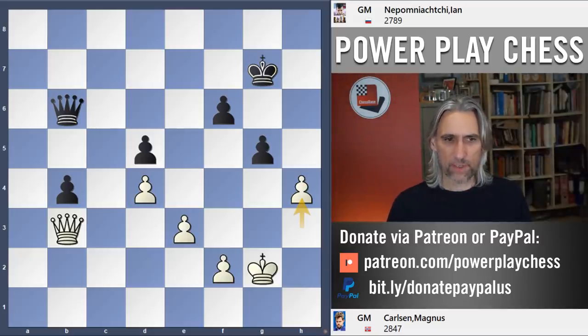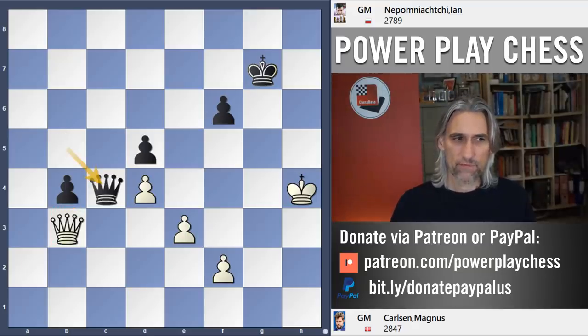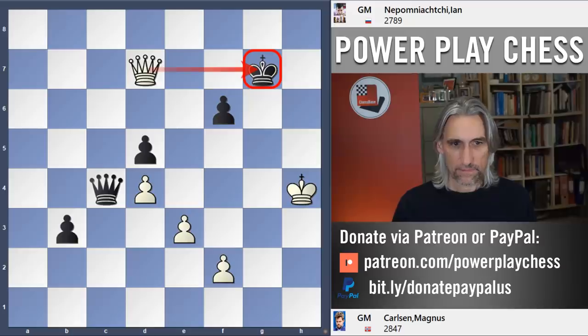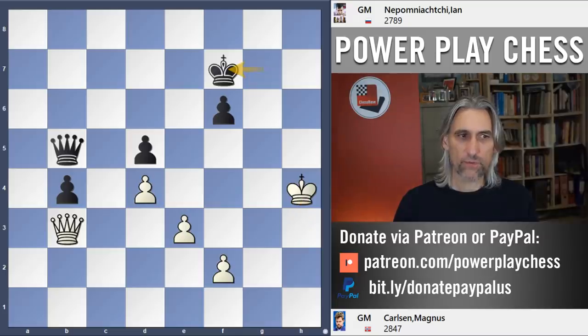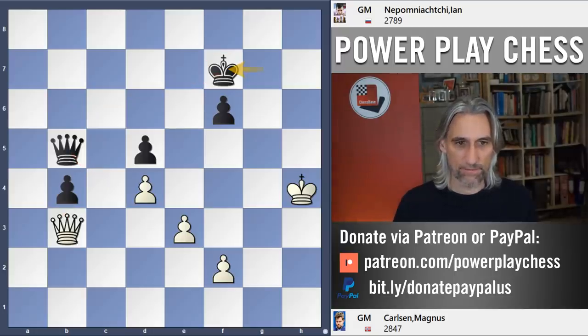So Carlsen played an interesting move — pawn to h4, looking for counterplay on the king side. Pawn takes pawn, king h3, queen b5, king takes pawn. Now black would very much like to play queen c4 to push away white's queen. But watch what happens: queen c4, queen a4, and when the pawn pushes, queen d7, and it's quite clear that's going to be perpetual check. So back we come — king takes h4 just played. So instead of pushing the queen straight away, Nepo first shuffled across with the king, which makes a lot of sense. If you can bring the king over here and then play queen c4, the king is going to be free, there's no perpetual check, and you can start to roll that pawn.